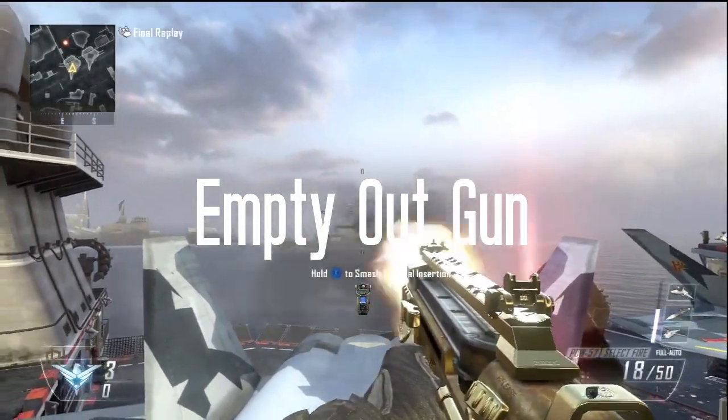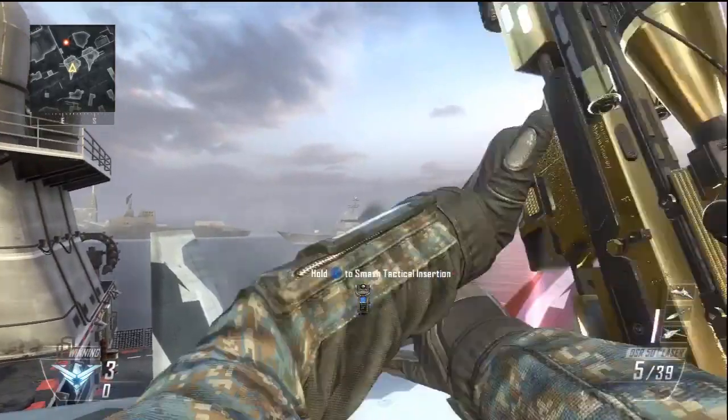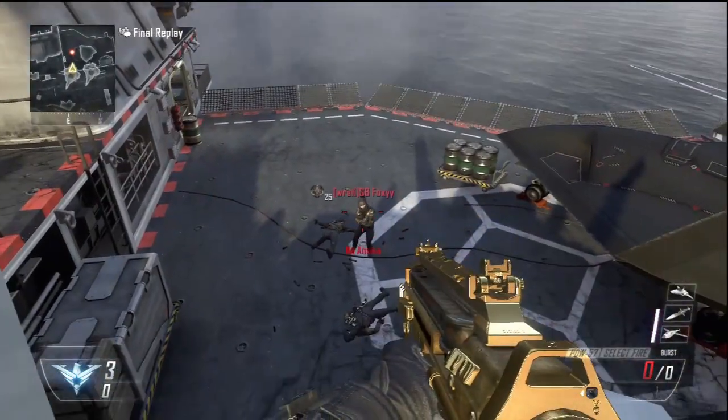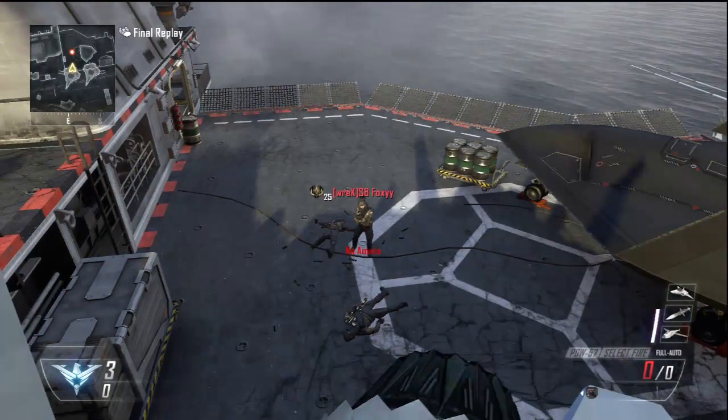So first, you're going to want to empty out your gun. It just has to be a gun with select fire. And when you do this, it'll have to be empty and be on burst. Click the left on your d-pad and shoot at the same time. It has to be on burst.